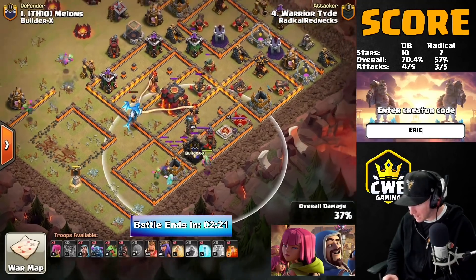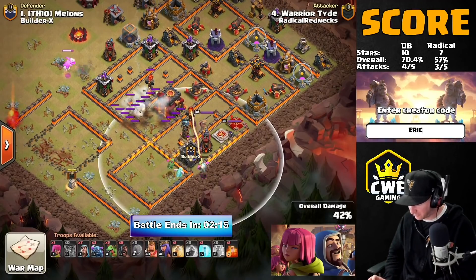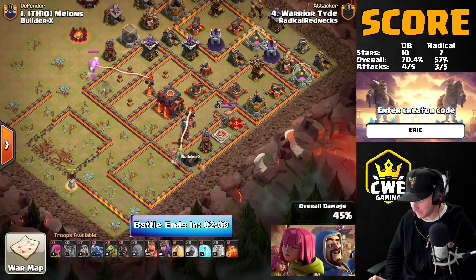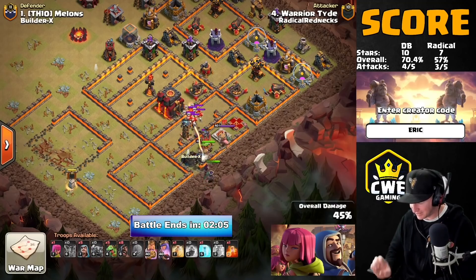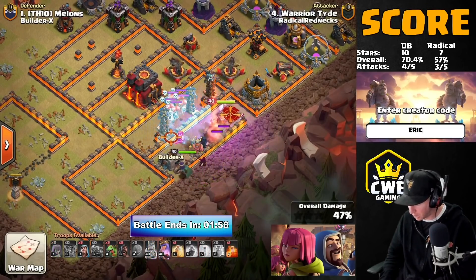If the heroes start over there then the hound will come out, but look — he dropped in a baby dragon onto the CC to try to destroy it before the heroes are deployed. If he can get it down, the hound or whatever is inside the CC will die with it, and the heroes can have free reign over that area — charging in, taking out the enemy heroes, and working their way towards the Town Hall.